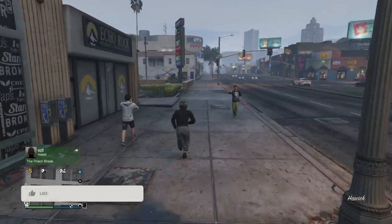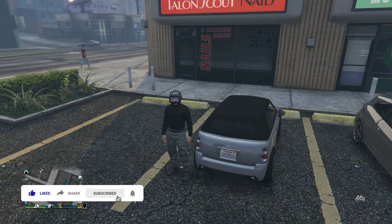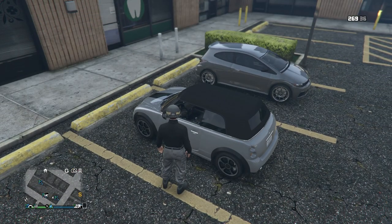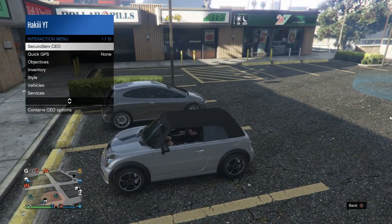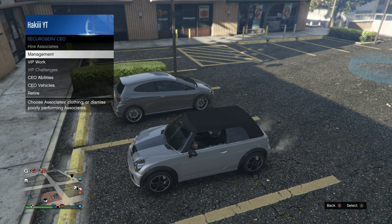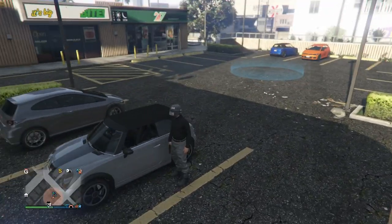Find any street vehicle nearby — I'm not sure if it works with bikes, so I'm not using my Oppressor. Pull up the interaction menu and become a CEO. Once you're a CEO, get in the street vehicle, pull up the interaction menu, go into the SecuroServ CEO menu, then Management, then Style. Scroll one to the right, then one back to the left. Exit the vehicle and back out of the interaction menu.